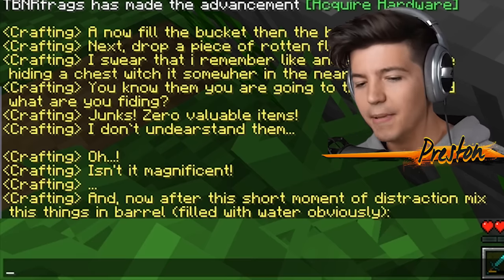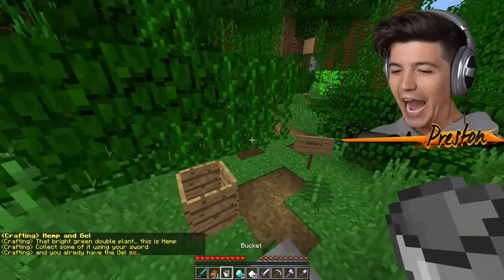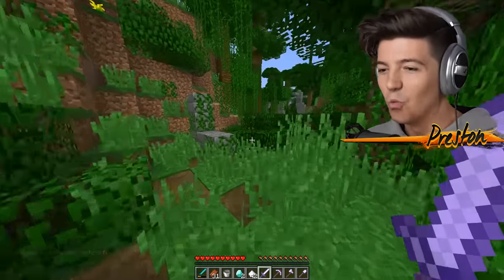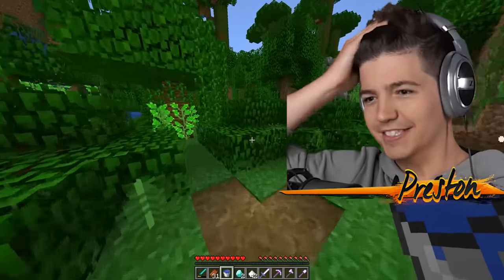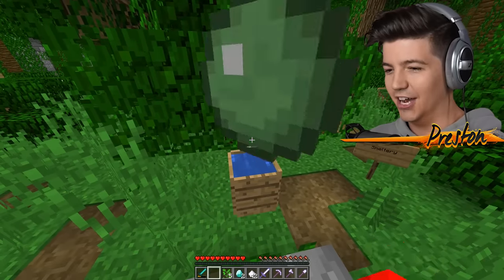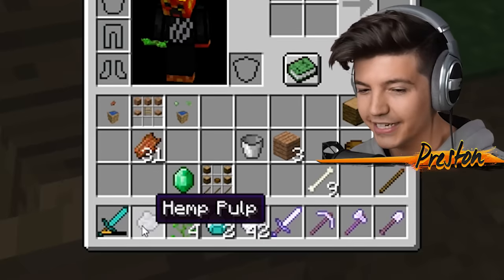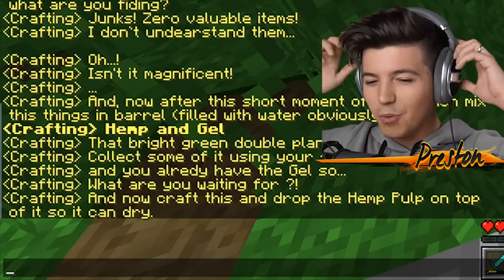And now, after this short moment of distraction, mix this thing in barrel. Filled with water, obviously. Hemp and gel. So now I've got to use my sword to go collect some hemp and then mix it with — this is freaking crazy, man. I've got to mix the gel with the hemp and also get more water to put inside the barrel. I'm a little bit scared right now. I know we're about to craft the world's oldest sword, but this is just getting a little bit too bizarre for me. So I'm going to throw the gel in here, and then the hemp. This barrel is literally magical. I just got hemp pulp. Oh my gosh, this is so weird. And now craft this and drop the hemp pulp on top of it so it can dry.